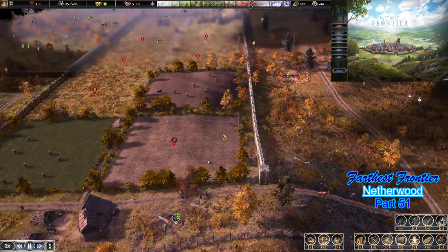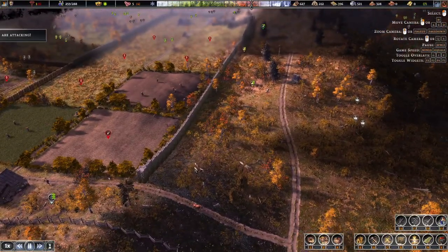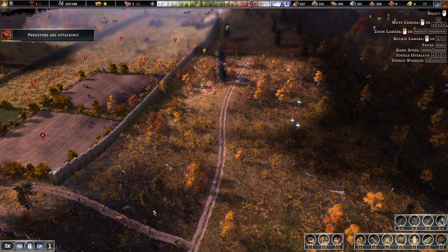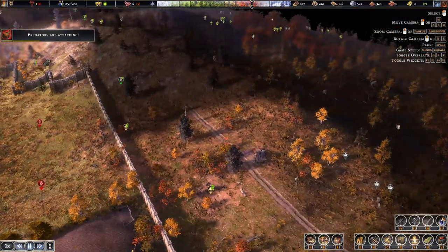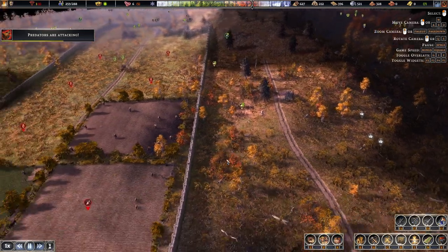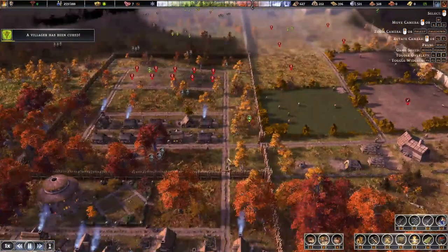Welcome back everyone, it's Tess here and we're back in Father's Frontier. Today this episode we're going to be focusing on getting this industrial district over here set up. I'm going to start with walls — I think we've finished all the other building tasks.